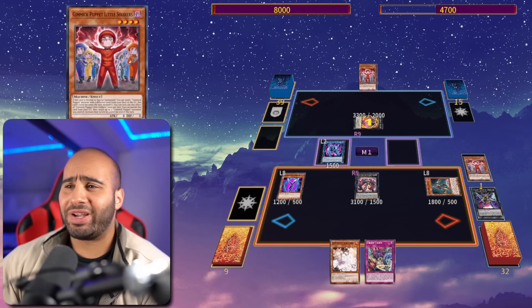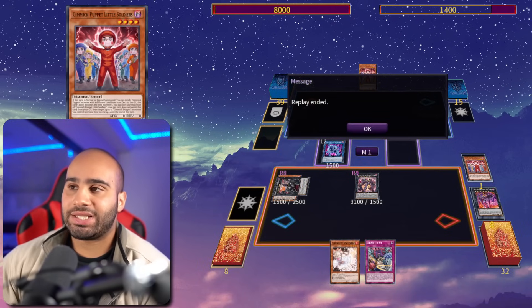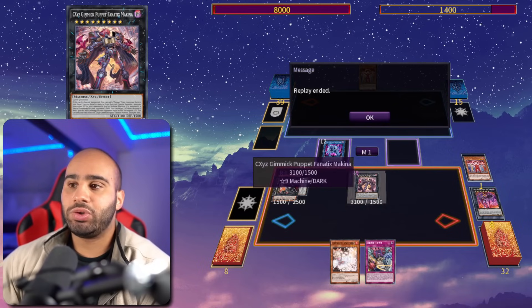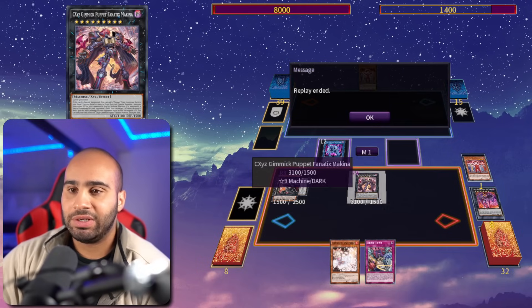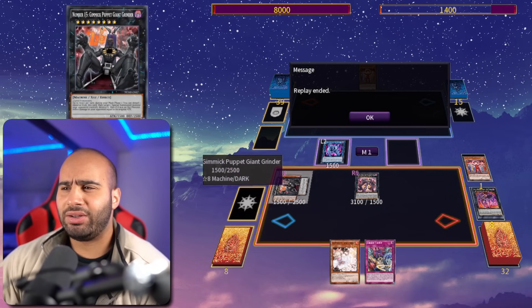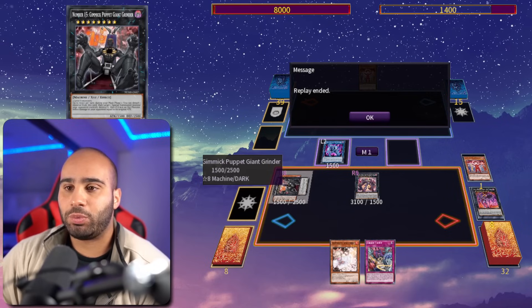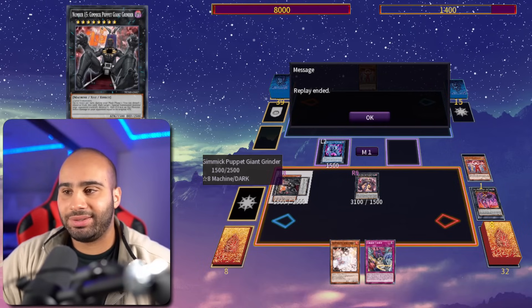Activate Argent Chaos Force and transform it into the Fanatics Makina, then search the Service Puppet. Transform your two level-four monsters into level eights with Little Soldiers, and make yet another rank-eight monster, then revive the Dark Strings to your opponent's field. Giant Grinder destroys that and your opponent takes 3300 — so they now have 1400 life points. We have double interruptions and a draw-one. If your opponent summons any monster with 2800 or more attack, you destroy it and burn them for half, killing them — pretty much an FTK if they summon high-attack monsters.